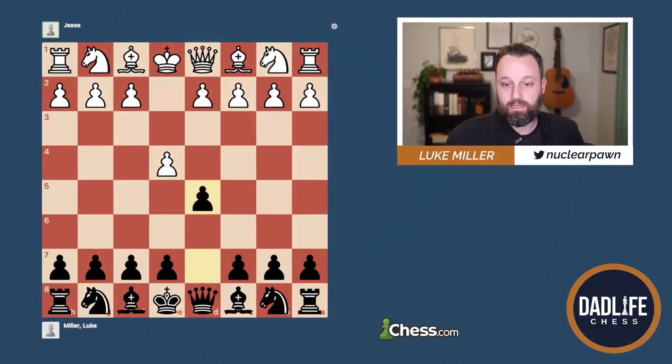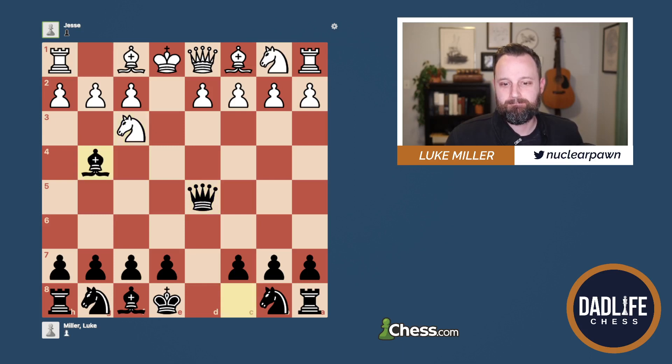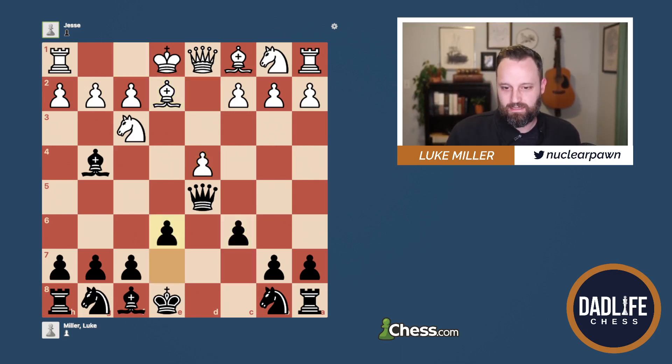My opponent played E4 and I played the Scandi. I play the Scandinavian because it has far less theory than E4-E5 or any of the Sicilians. It's also annoying usually for E4 players — they don't usually like to play against it. They feel like it eliminates some of their active options for play. Normally the Knight C3 move happens sooner.